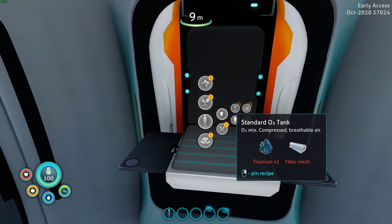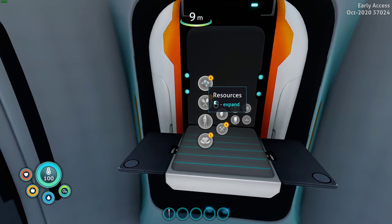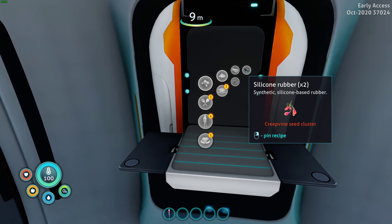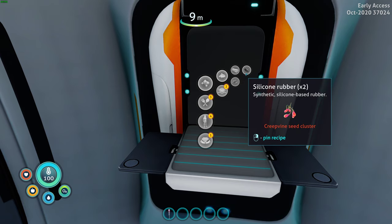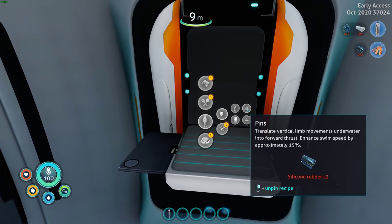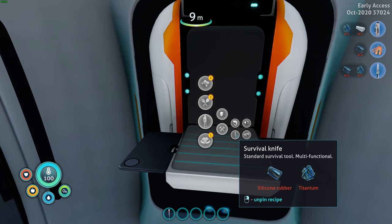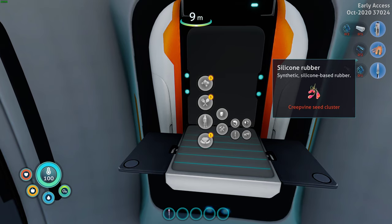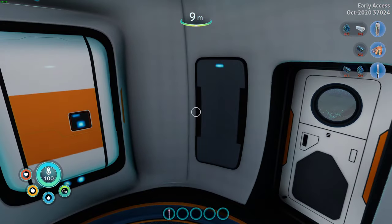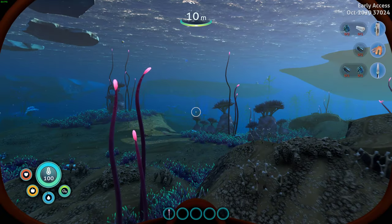First things first, we need an O2 tank and we need fins — so we need silicon rubber, fiber mesh, and two titanium. Fiber mesh we need a knife for, and silicon rubber comes from the clusters. Oh, I like this — we can pin recipes! Pin this, pin this, and pin this. I'm going to need a knife. Our first foray is going to be to get seed clusters — we need three pieces of rubber and one titanium — then we'll be able to cut the creepvine that we need to make the fins.